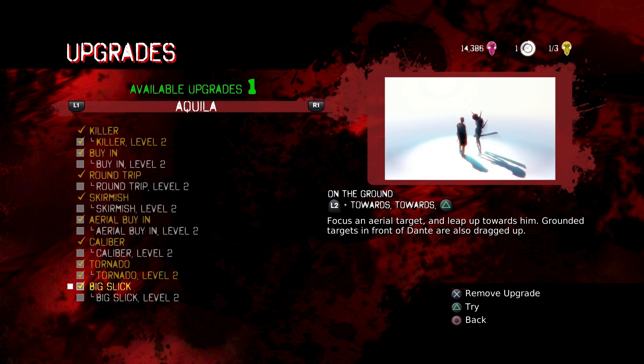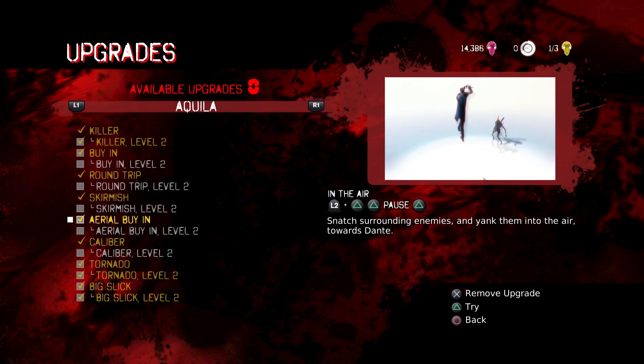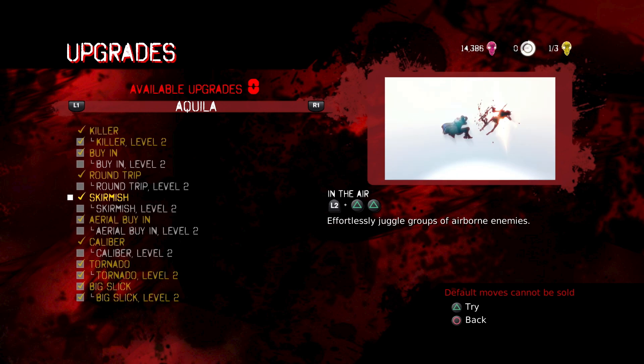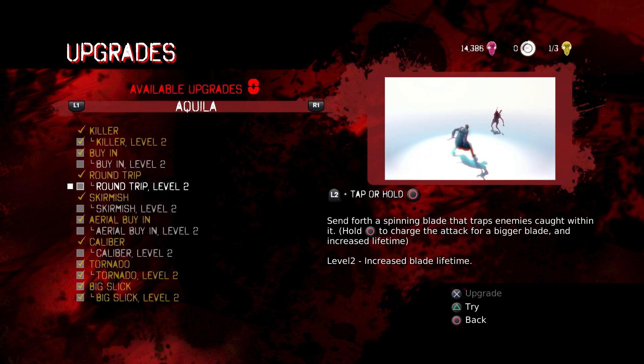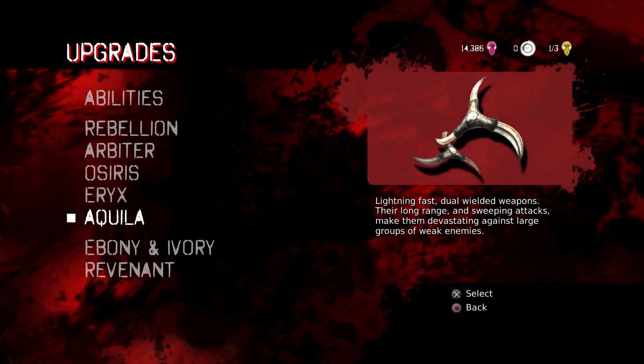Level up Big Slick - now Dante's a big city slicker. Skirmish: effortlessly juggle enemies. And we're out of upgrade points.